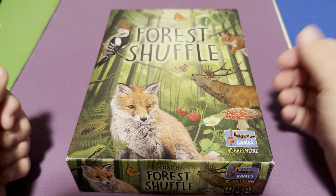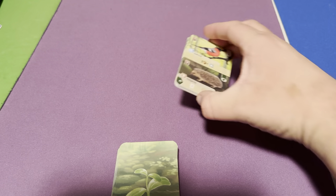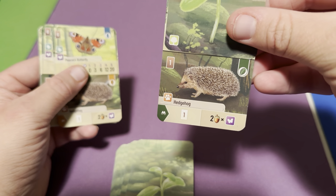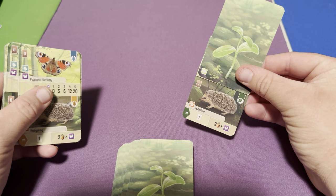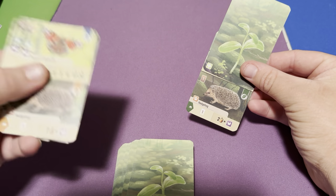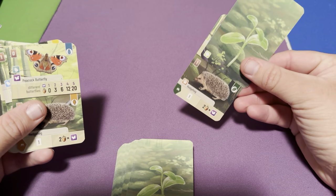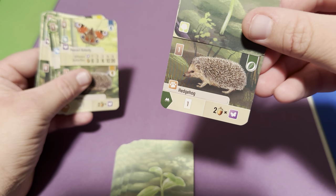It's not necessarily recommended if you want to win, but that doesn't mean it's impossible. You just have to remember you're utilizing this strategy alongside some of the others. The main card you're going to want with the butterfly strategy is the hedgehog, because it helps big time if you manage to get a lot of butterflies.